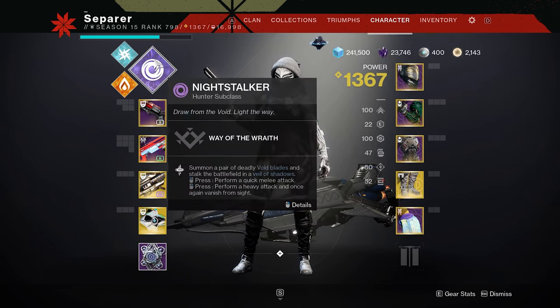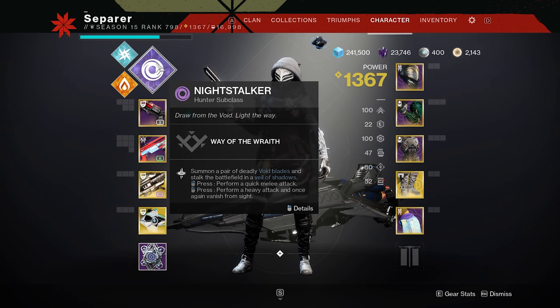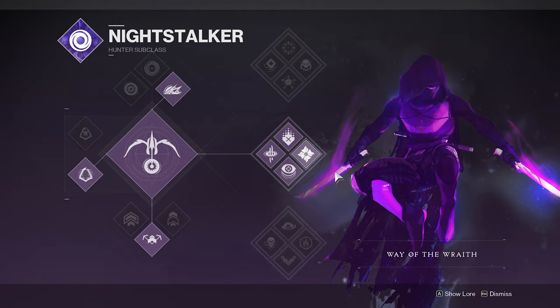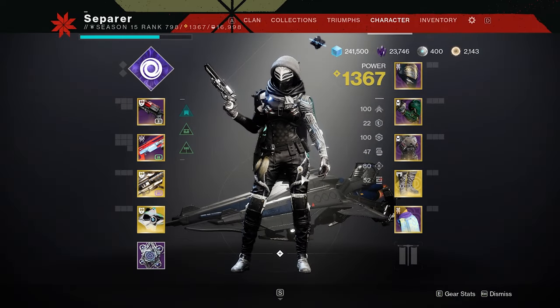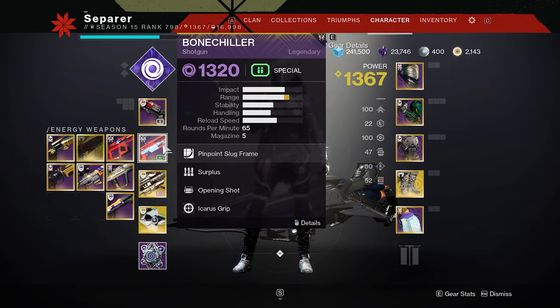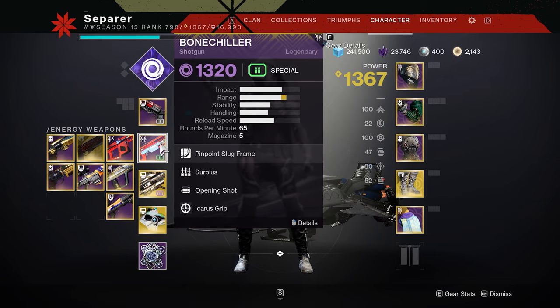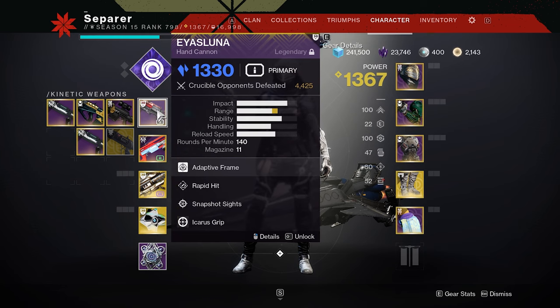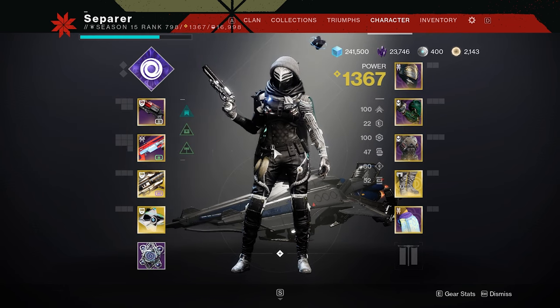So this is what we're going to be using today and we're using Spectral Blades because we're using slug — might as well combo it into our scummy little Way of the Wraiths, get some wall hacks, it's going to be lovely. These are the mods for today and yeah overall I really do believe that this is going to be your best option for an energy slot slug shotgun. Obviously we have the Witch Queen coming up, can't wait, but this is what I'm going to be using whenever I want to make sure that I still have my Ice Luna. Let's hop into a game and find out.